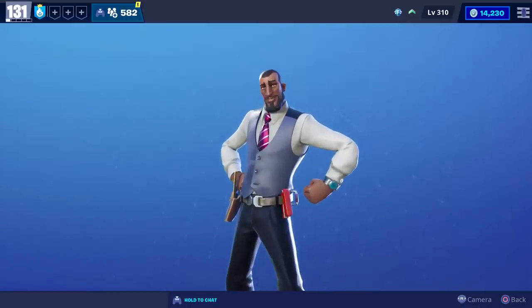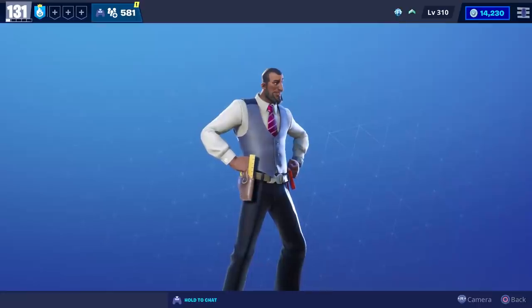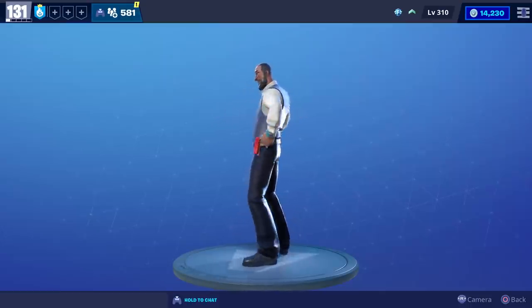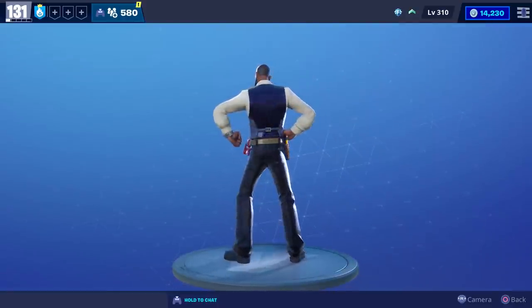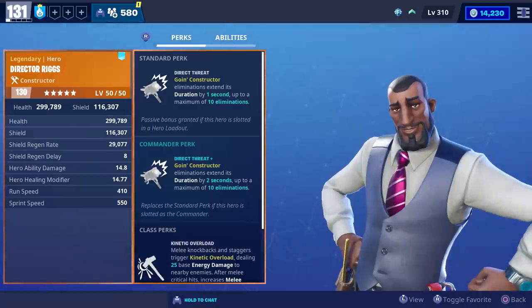Looks like he has a stapler on his belt and a ruler in his holster. And I'm not entirely sure what's going on with his arm, but this is what he looks like before you upgrade him. Let's go ahead and max him out. After we fully maxed him out, we didn't get any accessories, so you're not going to have any back bling options or hats. But yeah, that's what he looks like when he's maxed out.